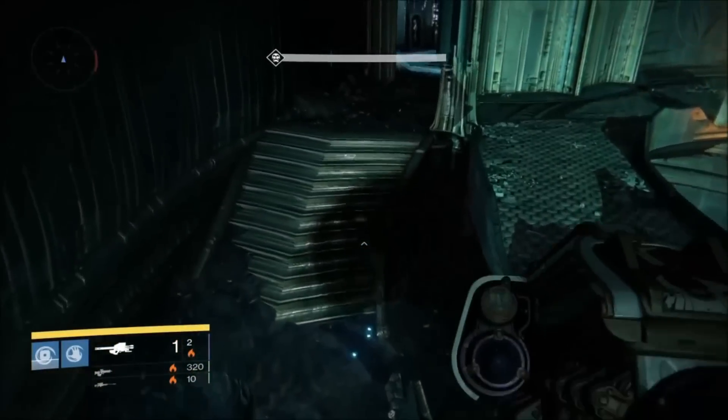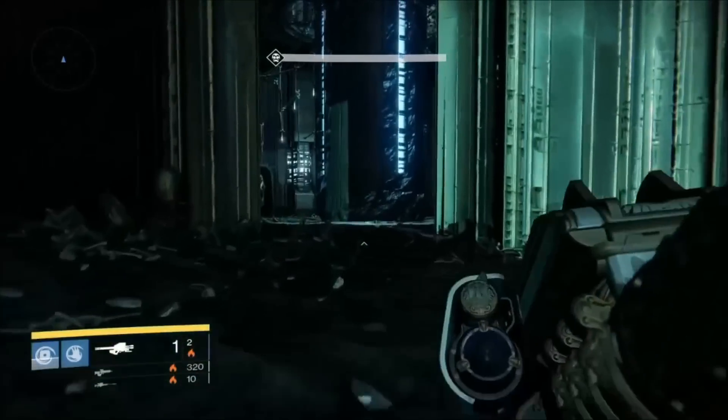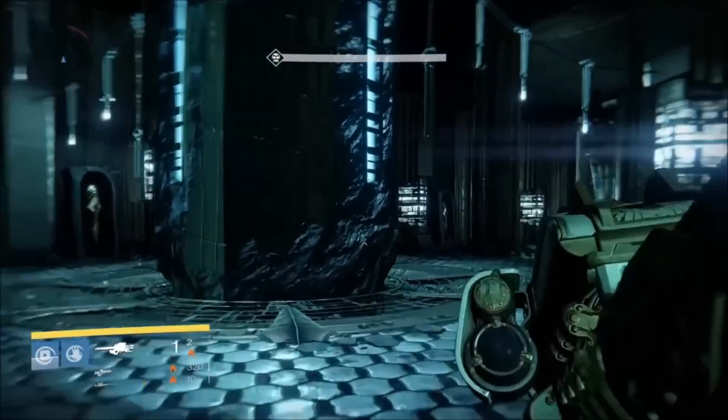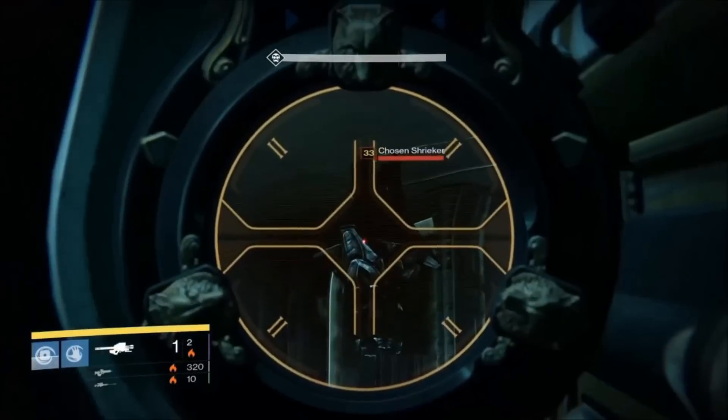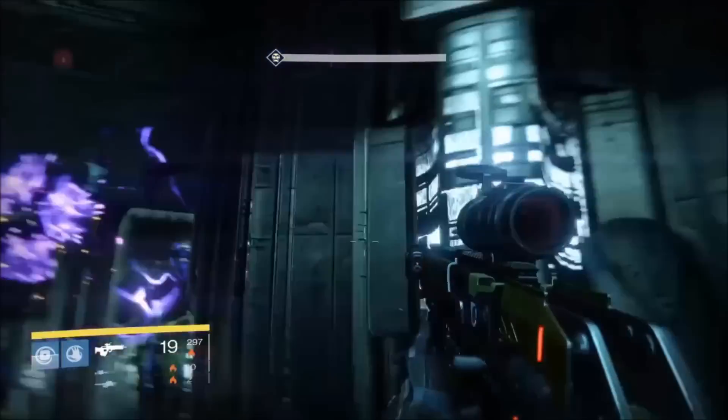Once we move over to this side over here, this is where things get a little bit hairy because there are going to be some sword knights that spawn as soon as you enter this room. So you're going to want to just take the shrieker out right away, just like this.